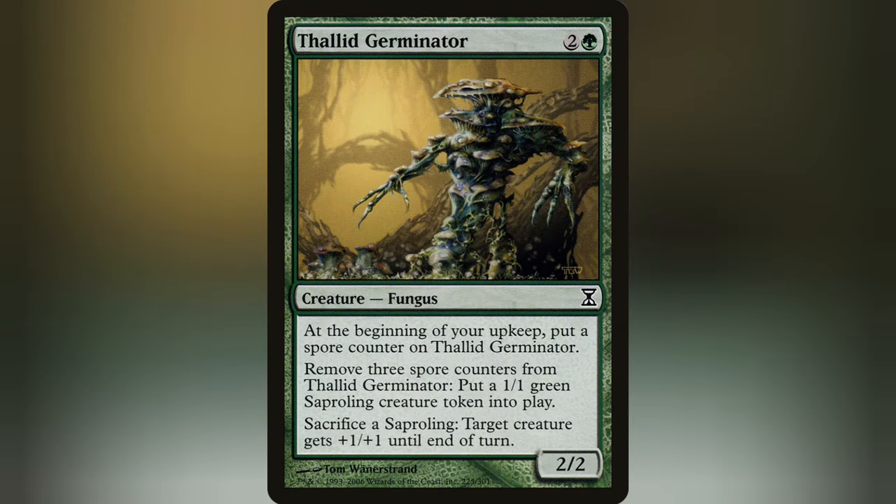It's Thalids — that's all it is. But the thing that makes the mechanic somewhat underpowered in the Commander format is that Spore Counters are mainly put on at the beginning of your upkeep, which in a four-player format can take a while.